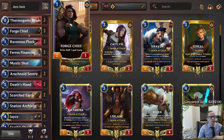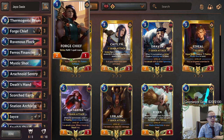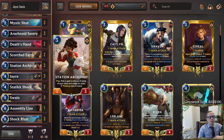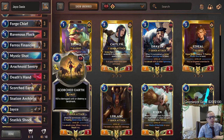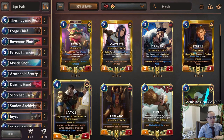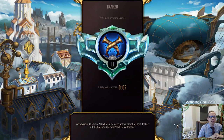We've got the Pharaoh's Financier here — this card has been incredible. Forge Chief is going to be refilling our spell mana, a good little one-drop, kind of replacing House Spider where you want an early blocker that can refill spell mana. Station Archivist is just awesome — can hit a lot of different things including Thermogenic Beam, which can be a six-plus cost spell for Jace or a great hit with the Archivist. We have a couple of Static Shocks, Ravenous Flocks, and Scorched Earths. Let's go try Jace Swain as a control deck in ranked, playing five games.